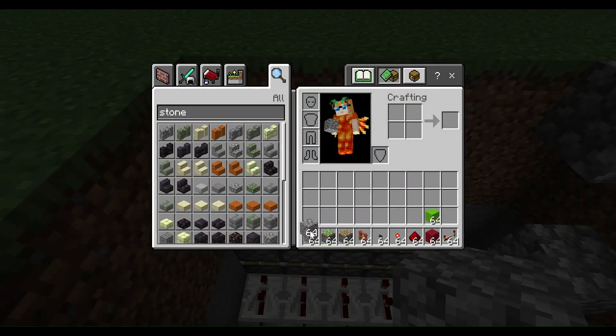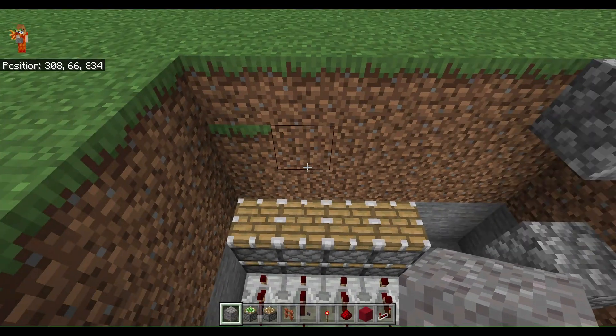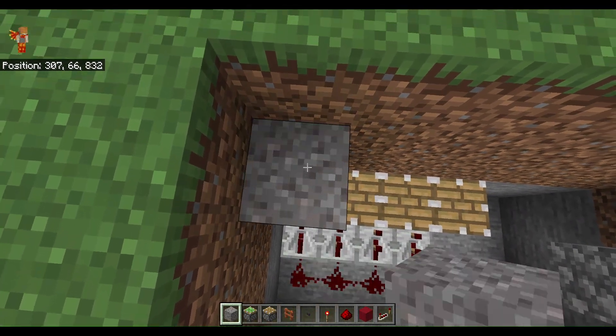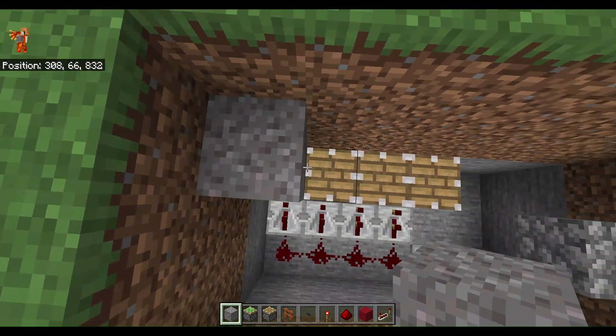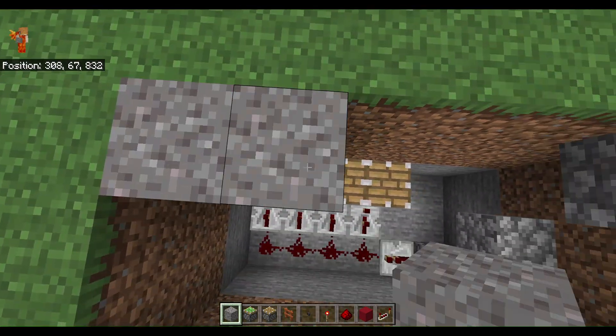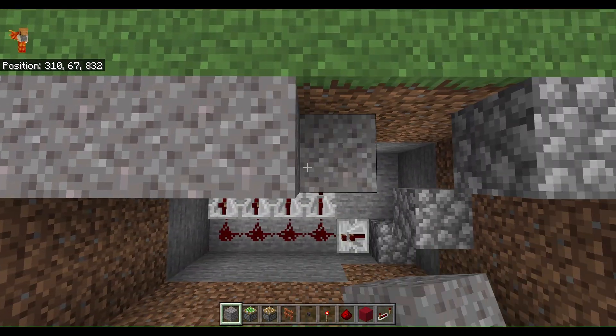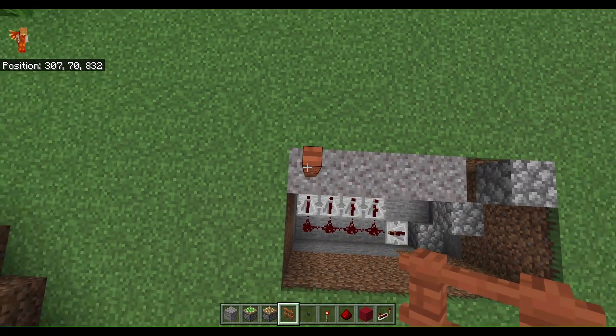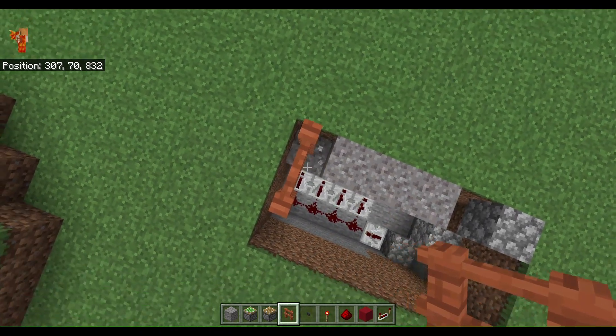Then we're going to work on our actual gate. We're going to follow the pistons with three rows of gravel, followed by three high of whatever fence you would prefer to use.